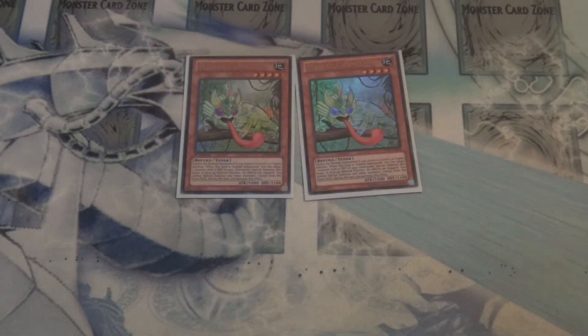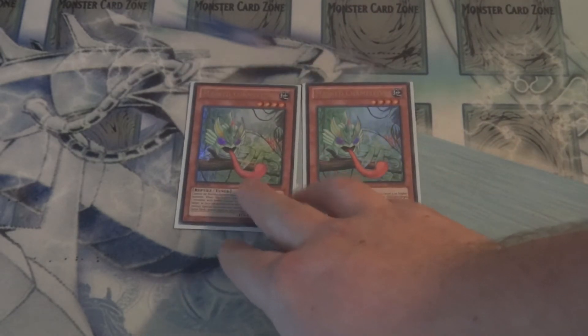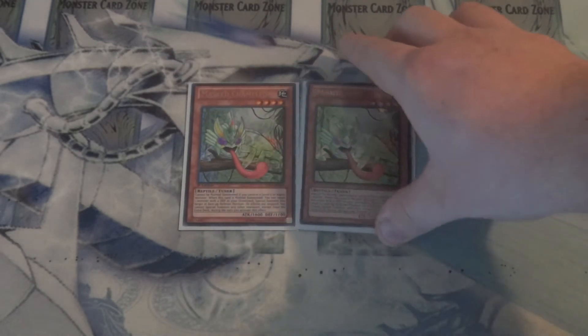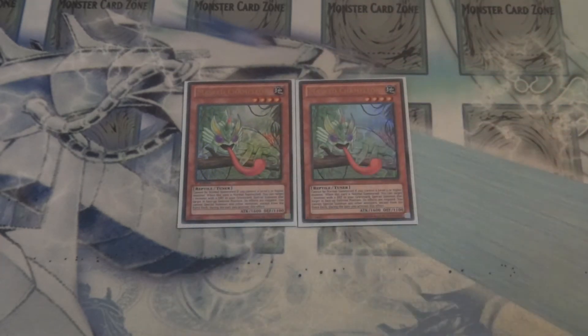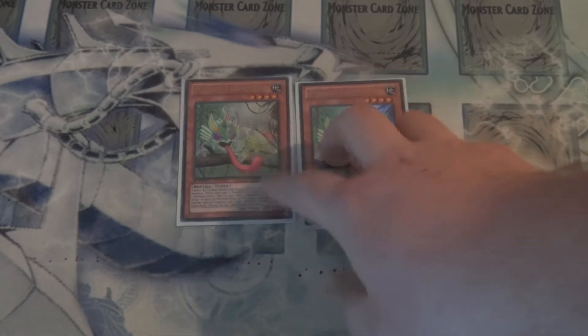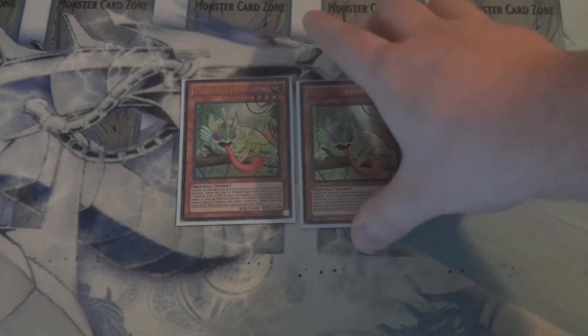And for the two support monsters, Double Masked Chameleons. These will be going out as soon as the new stuff comes out, but for now these guys are fantastic for the current build. Every single thing here is either zero attack or zero defense, so Masked Chameleon can pretty much fish out anything and help with those synchro plays. That's it for the monster lineup — on to the spells.